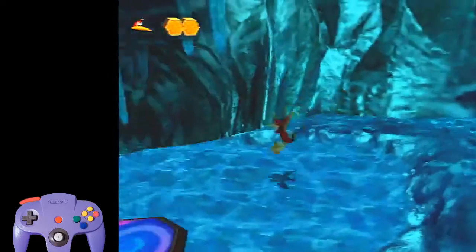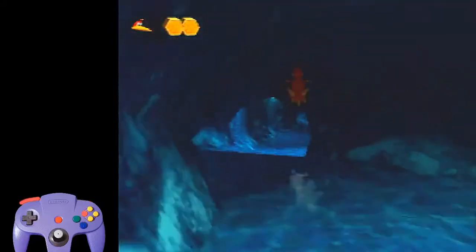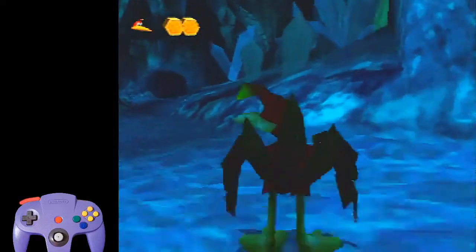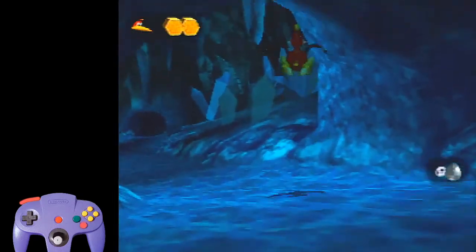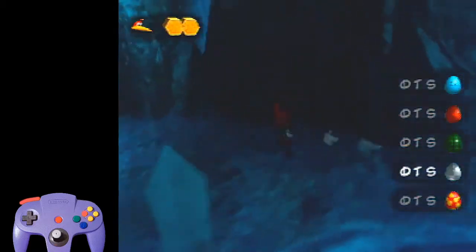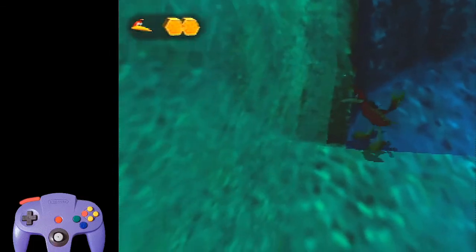You start this trick coming down from getting the Jinjo, and when you get here, there are these two icicles right here. You want to hug this wall, or you will trigger them and they can really mess your day up. So hug this wall, zoom out, and zoom in, and hold C-left until you get a camera like this.